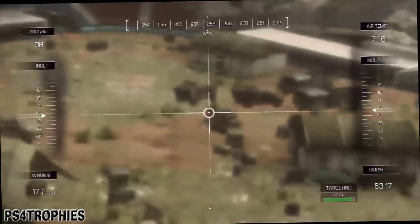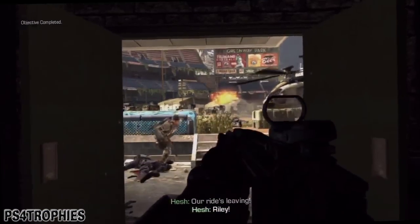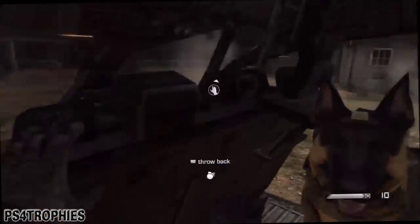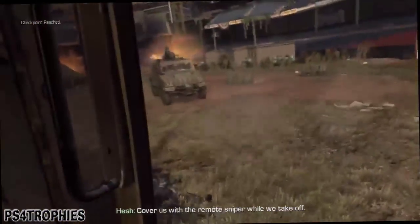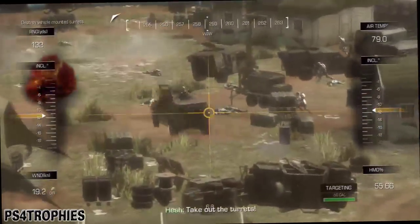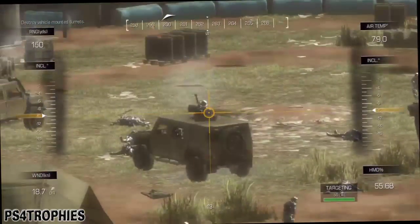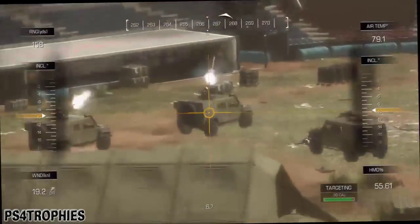We're going to have one more final case of this remote sniper. That's after you've actually made it to the helicopter yourself — once you're in there, you'll activate it once more. You're going to need to kill the turret guys, so aim at those guys on the trucks. They don't move, so it should be easy to target them. That's it!